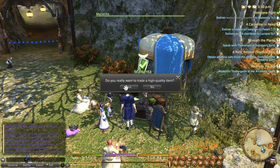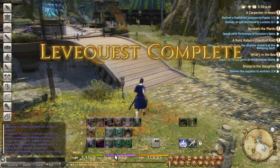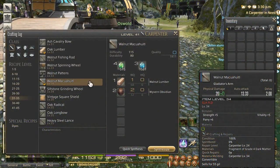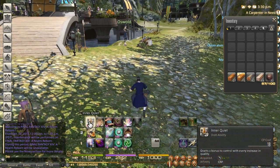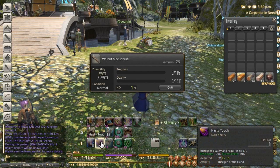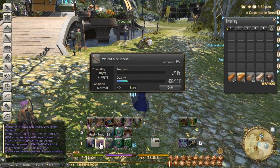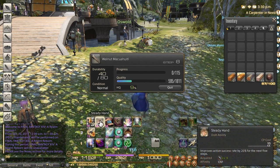Things to keep in mind: tricks of the trade comes from alchemy — that one is paramount to all crafting, it's amazing, you won't go back to not using it. Waste not is kind of handy to have, especially for 40 durability items. Hasty touch comes from culinarian — that one's really awesome because it consumes no CP, it only takes durability, so that actually allows you to get all this rolling. Tricks and hasty touch are the two primaries, with waste not as a secondary — not necessary, but it's cool.